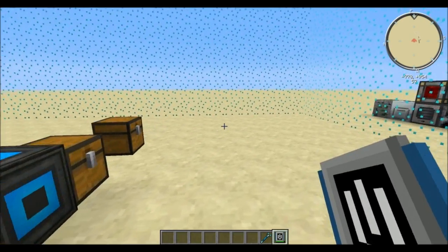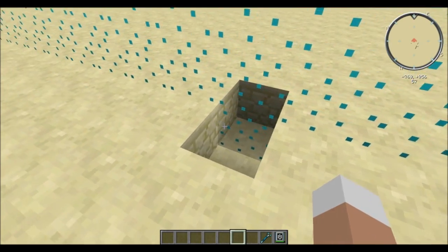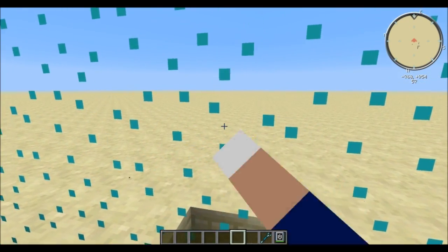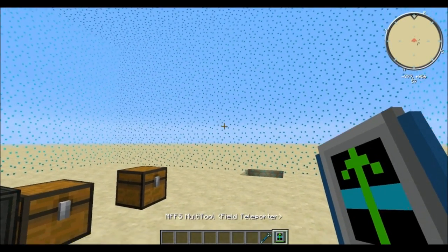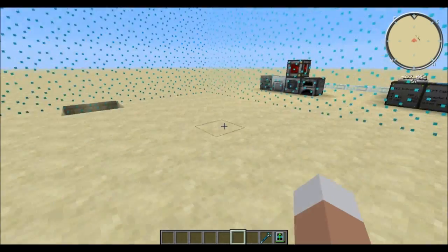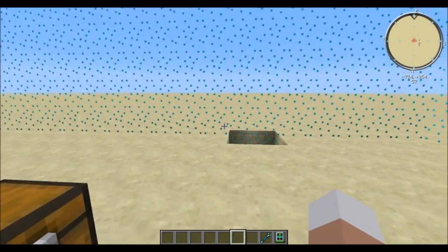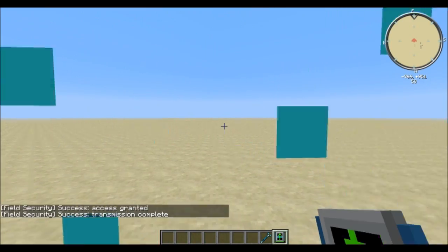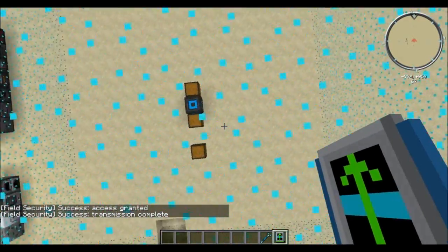As soon as I destroy this block it will change automatically, extending the force field underground as well. As promised, I'll also show you the field teleporter functionality — you need to put a security card into the slot, then use the field teleporter mode on the multi-tool. Simply hug a wall and click it to teleport through, and you may also stand on top of the force field and go down through it.